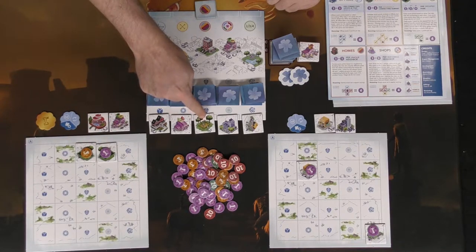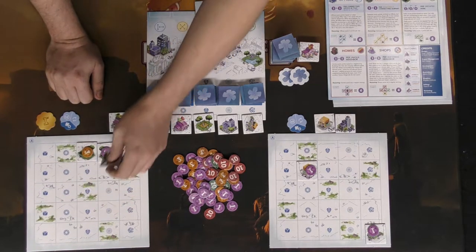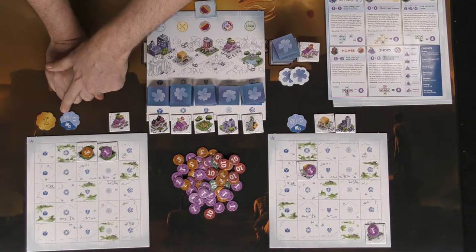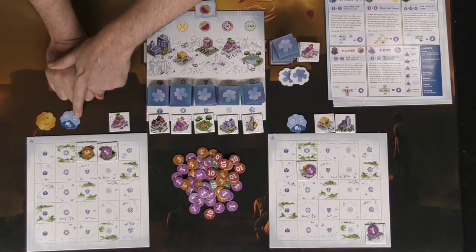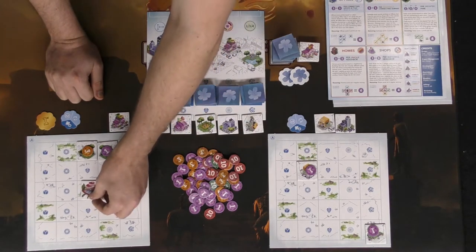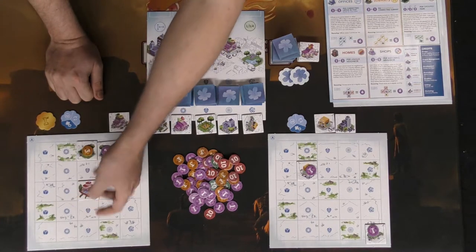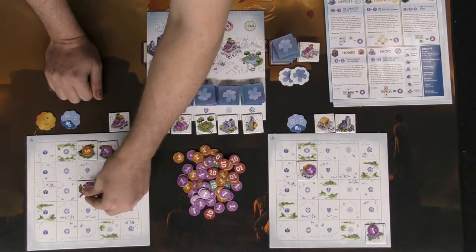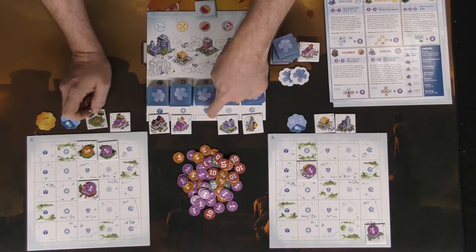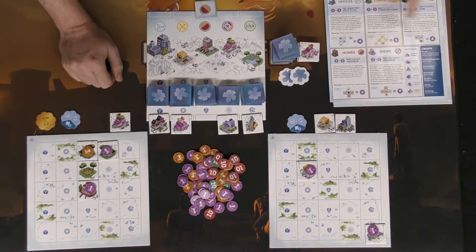This player wants that specific park — so he goes for the leaf space and places a tile there. This space allows one of two free actions: score double for the points or take another turn, though when you take another turn there's no refill. Placing a home here scores one point per unique neighbor plus one for itself — in this case just one point. Then he takes this leaf card.